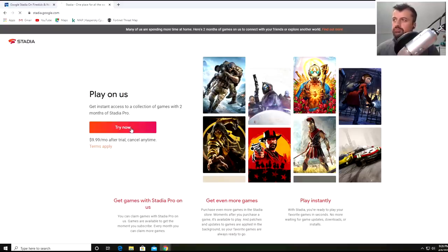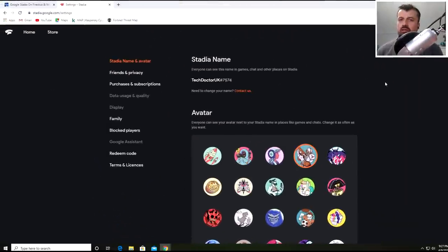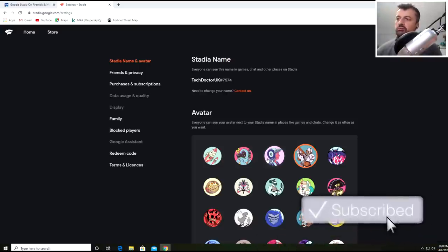Click 'Try Now' and sign into your Google account. You can use any existing Google account or create a brand new Gmail account just for this. Once you sign in, you'll be asked to set a screen name and choose an avatar. Once done, your registration is complete. Note that the free tier does let you access the service but doesn't include any free games - it just means free access.